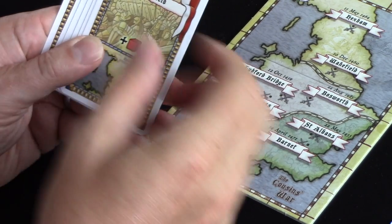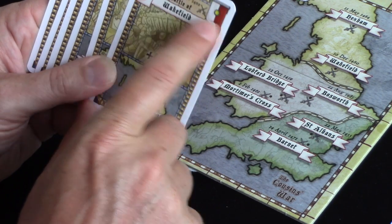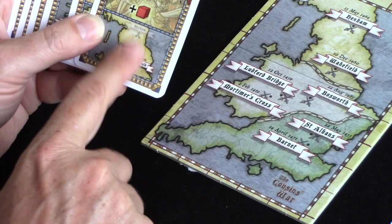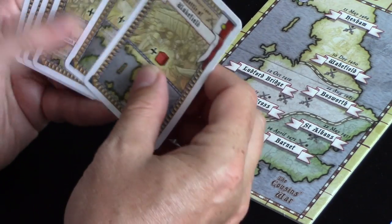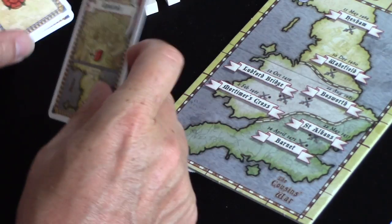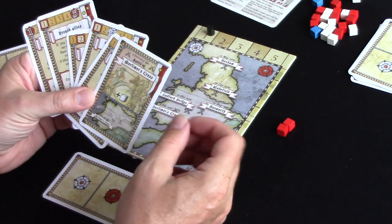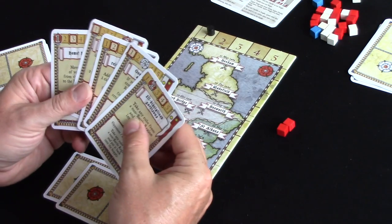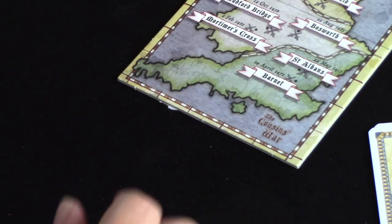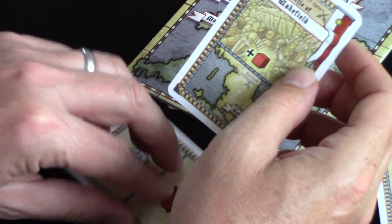On battle cards, here's the name of the battle, the battle icon, the date of the battle, starting cubes on the battlefield, and the battle region. Each player is going to start the round by choosing a battlefield if they can. Let's go for Wakefield for York, then for Lancaster. If you don't have a battle card, you can play one of these event cards instead. The battlefield with the lowest date is going to be the battle used this round.